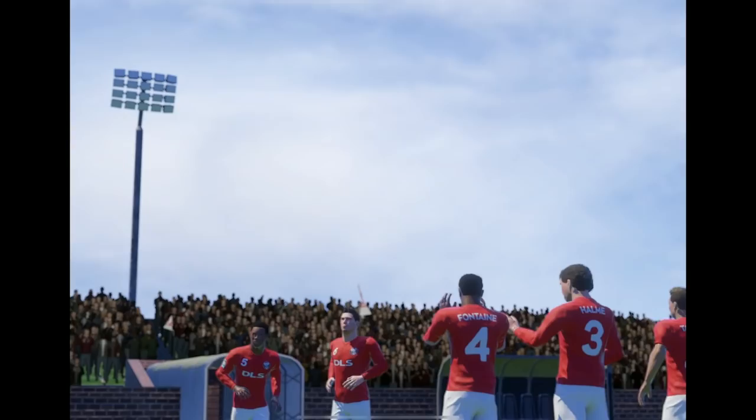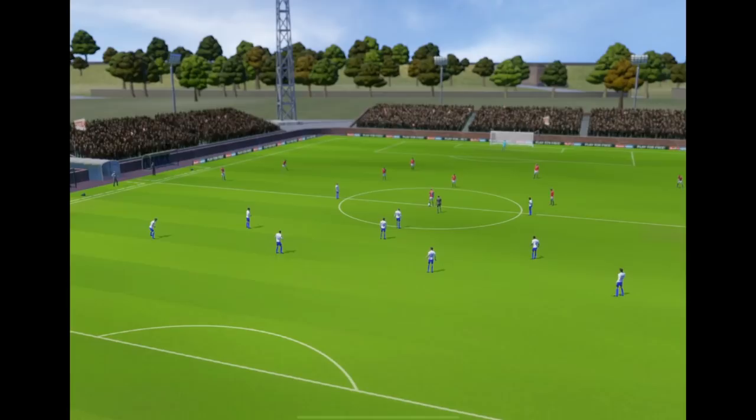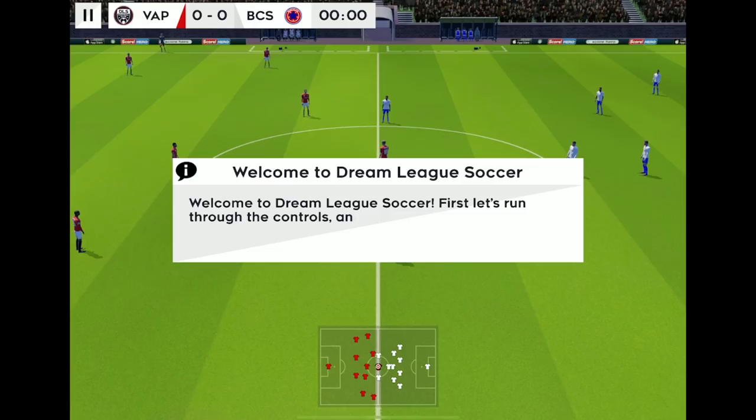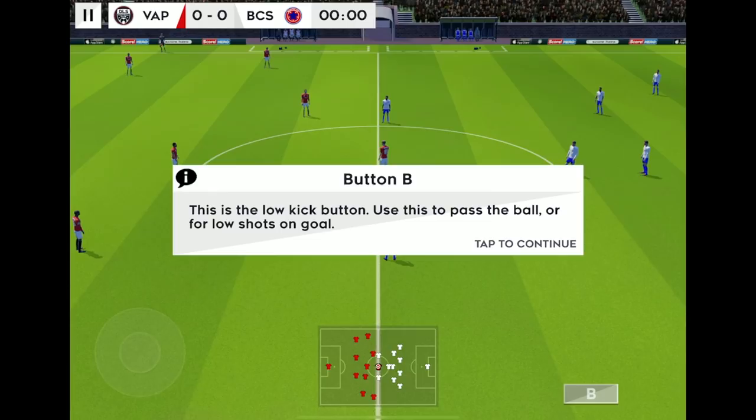Nice cutscene here — clapping at the fans, good turnout today. Elvis is managing the team, he's got no gold or silver medals. Barcelos — let's see what team they've got. They're not the best, they haven't got any marquee players. The graphics are not like Frostbite Engine graphics, but it might do the job. I think it looks better than FIFA Mobile. Use the control stick to move your player around — your player will automatically sprint when appropriate.